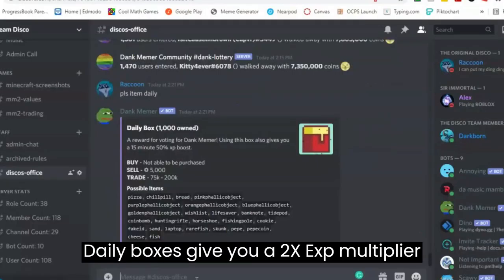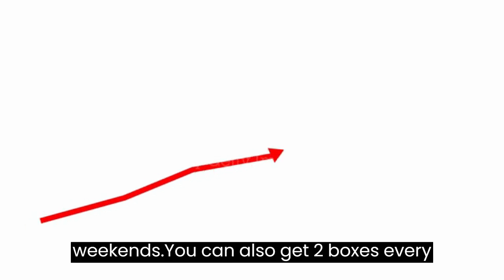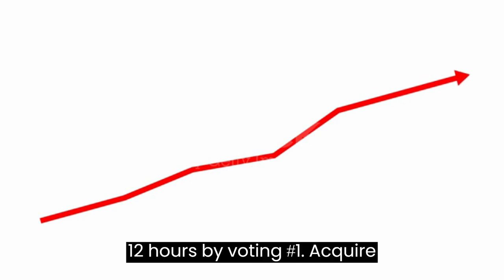Stack Daily Boxes. Daily boxes give you a 2x EXP multiplier for 10 minutes each. The best time to buy them is during weekdays, as the prices tend to go up on weekends. You can also get 2 boxes every 12 hours by voting.